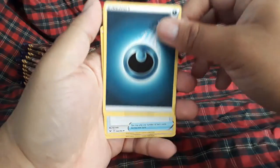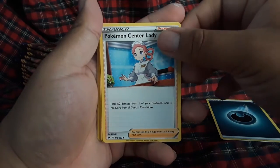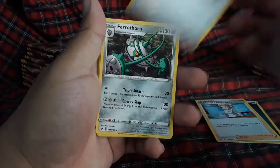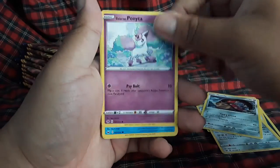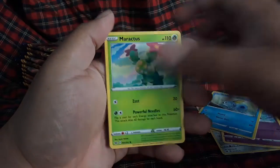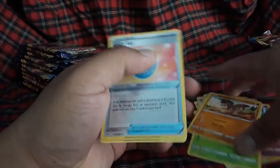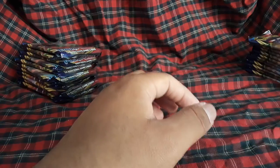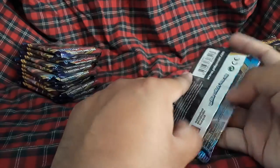Dark energy. Pokemon Center Lady, Energy Retrieval, Fairthorn — that should be a rare, I don't know why that's uncommon. Galarian Ponyta, Sableye, Maractus, Mudbray, Lucky Egg, Cloyster regular rare. I have so many coins, I need to grade all these coins.